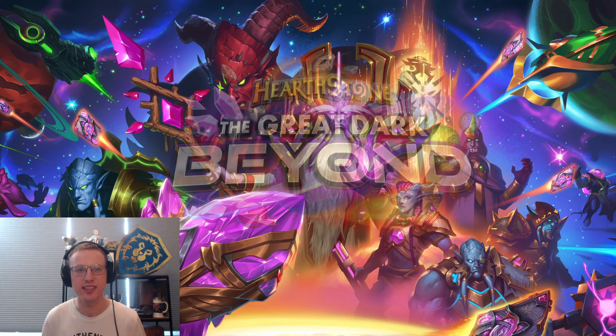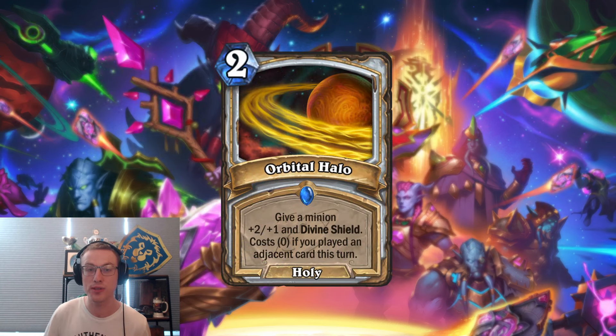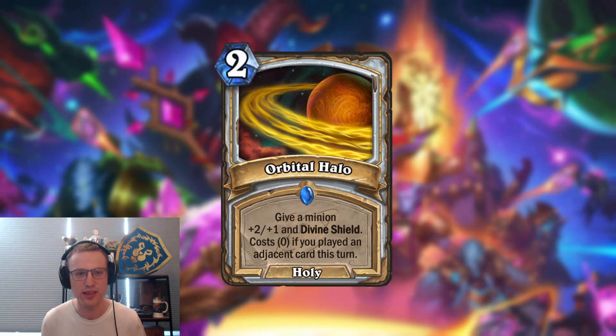Let's jump right in with the first card, the Orbital Halo — a two mana holy spell that says give a minion plus two plus one and divine shield. Costs zero if you played an adjacent card this turn.